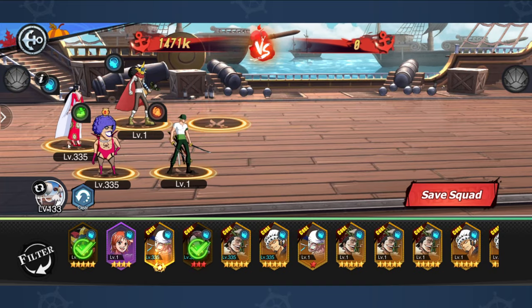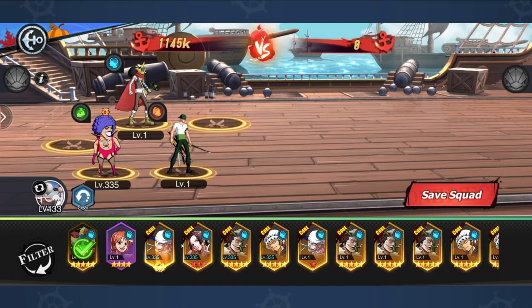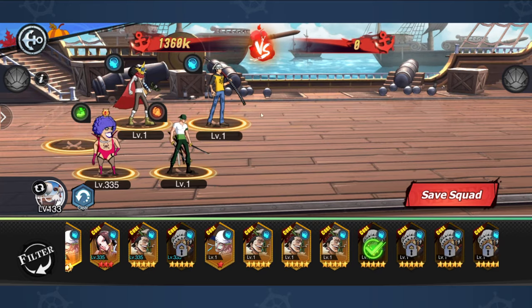If you don't hit either of those, I think it's in your first 40 summons you're guaranteed a core unit. Your core units are going to have a core banner on them, and typically whichever core unit you hit, you want to be using early on.